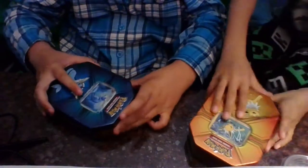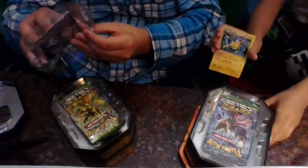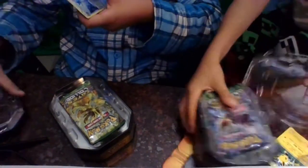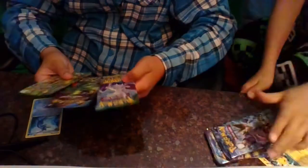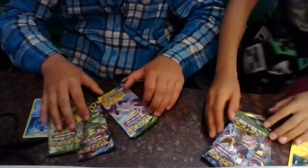I have the Vaporeon evolutions pack and the Jolteon pack. We're just going to take them out of the packaging. There are three booster packs in here. It comes with a holo Jolteon and a holo promo card. They're promo cards, they don't use much space in the tin. Here are the booster packs.